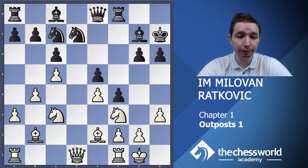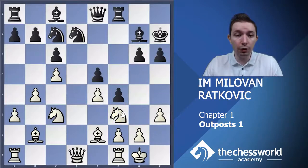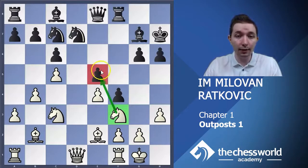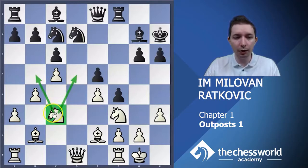What should white do here? Let's talk about knights. This knight on f3 is good — it attacks this backward e5 pawn, creating constant pressure on that pawn, so it's basically good there. On the other hand, this knight on c3 looks nice but it doesn't do so much. It blocks the bishop on b2, and it cannot jump to useful squares — it can jump to a4, but it doesn't do anything there. So basically, it would be good to do something with this knight.